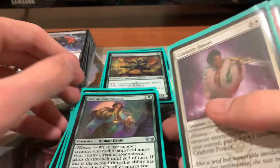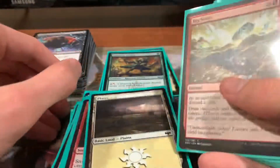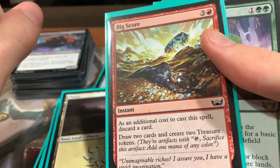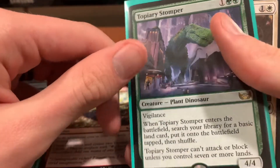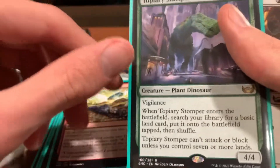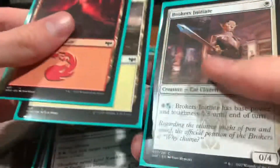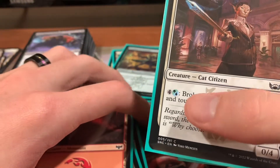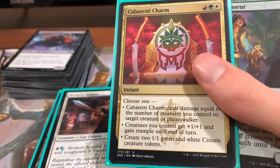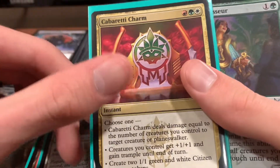Venom Connoisseur is really easy to use to give all your stuff deathtouch when you play a token deck. Celebrity Fencer also gets really big. Another Strangle, Big Score. I don't know what it is with WotC and making commons that draw you cards and make treasure tokens, but there's more of that in this set — and they're good at that, so I'll be playing them. Topiary Stomper is interesting — it's a 4/4 for 3 with Vigilance that searches a basic land when it enters the battlefield, but it can't attack or block until you have 7 lands. Sky Cryer, a 1/1 Flying Lifelink for 2. Another Mountain Plains, Broker's Initiate because of the split costs. Since I was playing green anyway, why not? Another Cabretti Charm, which is actually very good — creates a bunch of tokens or makes your creatures get +1/+1 and trample, or deals damage equal to the number of creatures you control. So it really rewards going super wide.